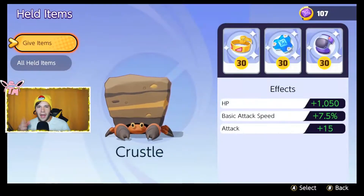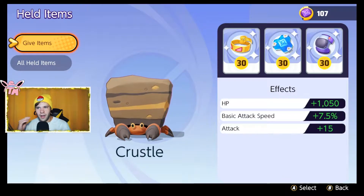And we're back. Crustle, completely underrated. A lot of people like to put him a little lower on the tier list spectrum, but he does serve his purpose. He can be run as a full-fledged tank or a pretty solid attacker. First things first, let's go over our item build for Crustle.